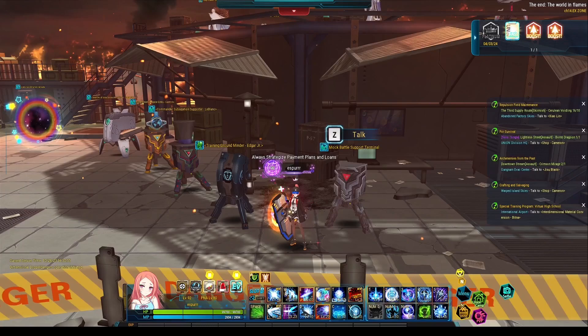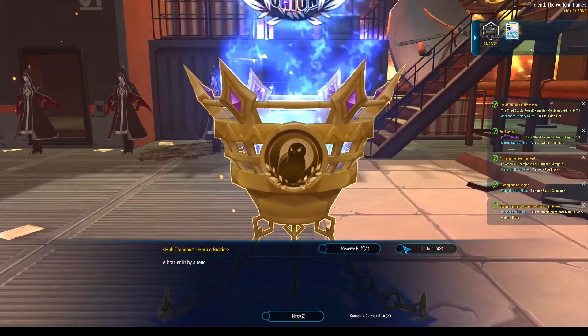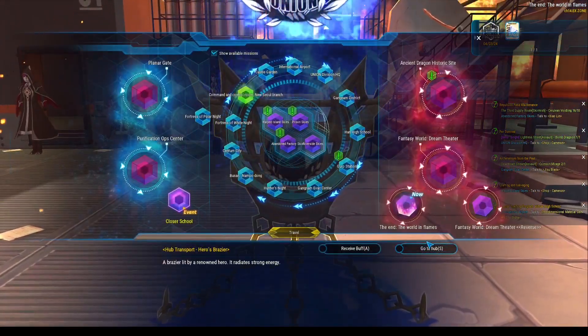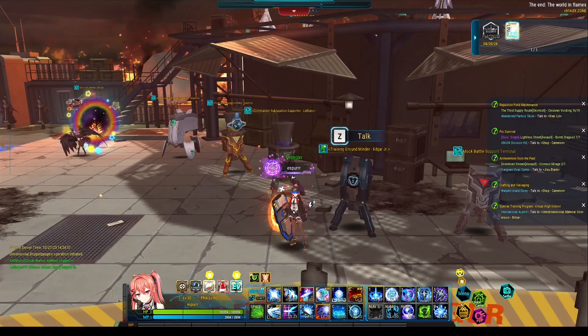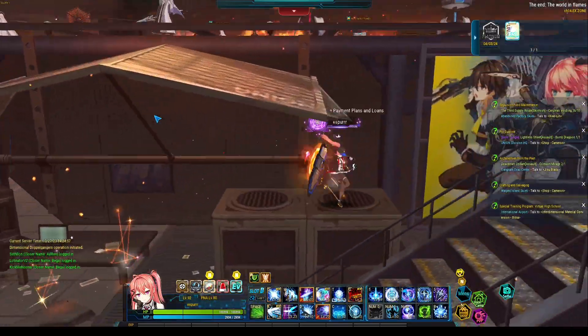This saves a lot of time hopping between hubs, as you'll be able to do nearly everything from inside this hub. Two notes regarding this area: hub movement is done by the brazier — this might not be immediately obvious. Shop and crafting NPCs are located upstairs. You don't really need to climb the stairs, just jump through like so.